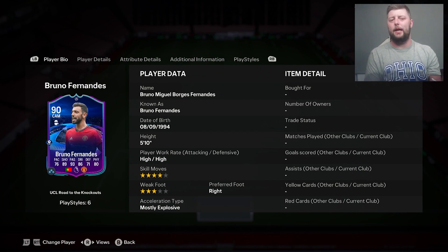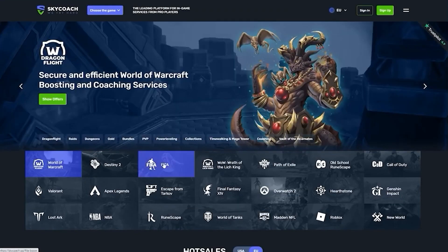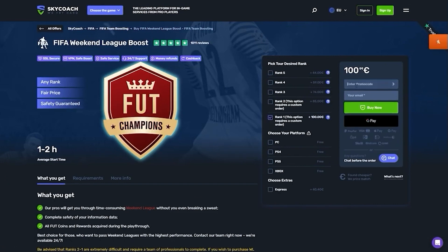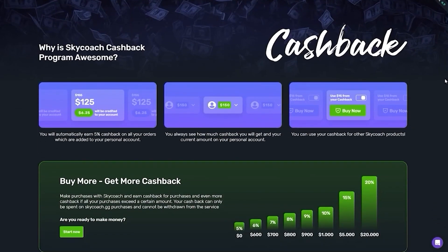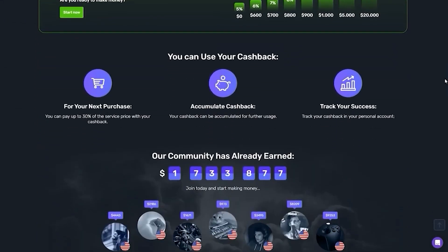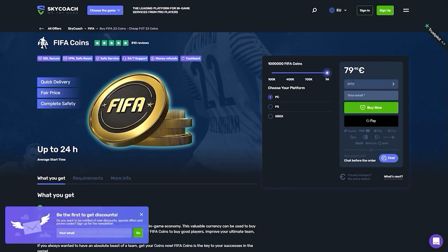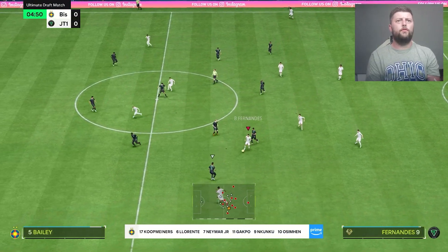I'd like to tell you about skycoach.gg — they offer many features within the FIFA franchise, from FIFA coins to FIFA Weekend League boosts, from trusted sellers and pro players, at the best prices on the market. They have fast delivery, high-quality services, lots of games, and a cashback program. The more coins you buy, the more eligible you are for cashback. Click the link in the description and use code JT11 at checkout for a 10% discount.